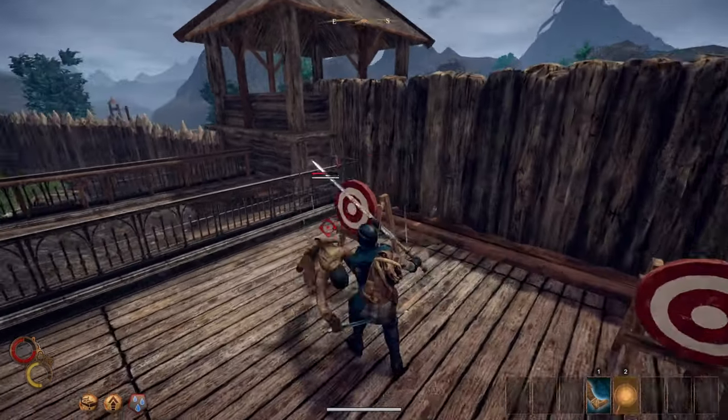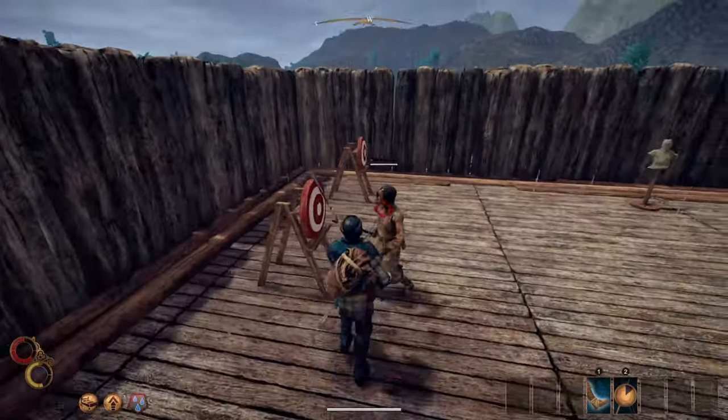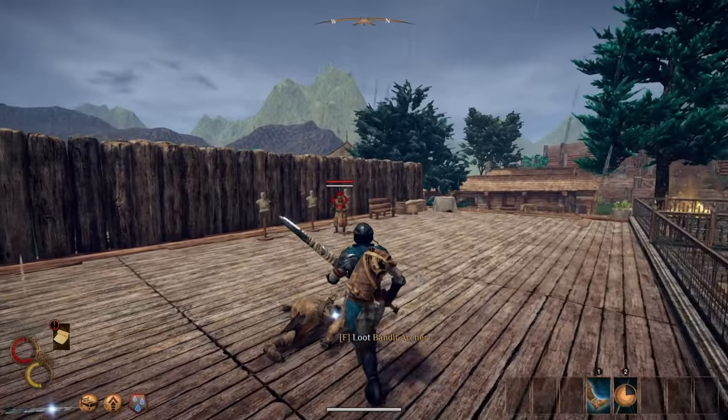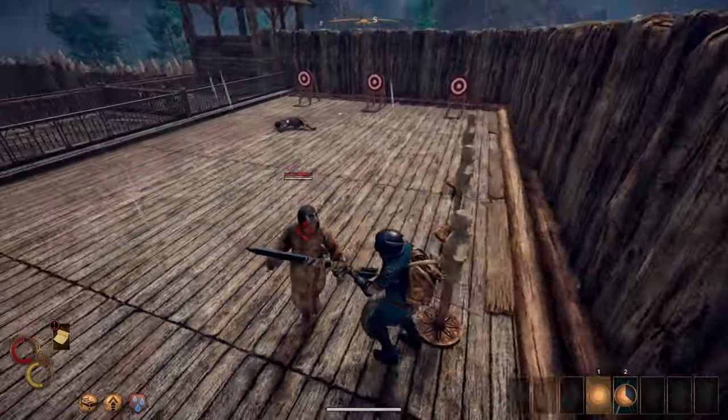Moonswipe can also be used here since it does quite a bit of impact to your opponents and isn't too shabby in the damage department. Overall, this build will allow you to keep attacking when fighting rather than getting knocked down, and it will give you more leeway when making mistakes.